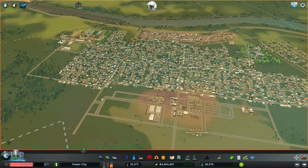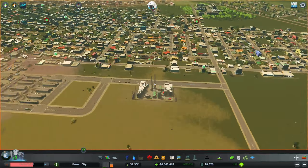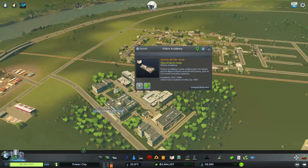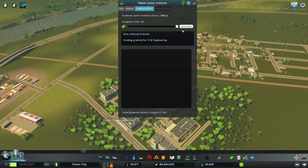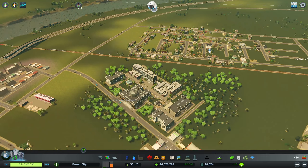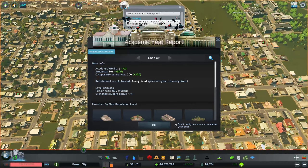What's up guys, it's Ty Power and we're back with another episode of Cities: Skylines. Last time we did a few minor updates — we got our university plopped down, got a train station, and we're trying to get some more profits from our industry. Our biggest hope right now is that the university starts producing some academic works. We had an 80% chance, but apparently that's not enough.